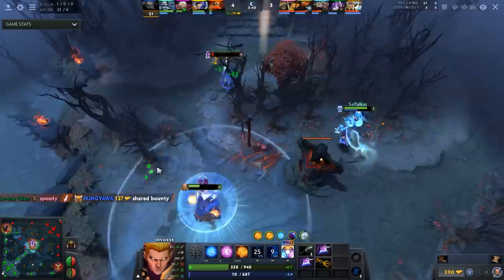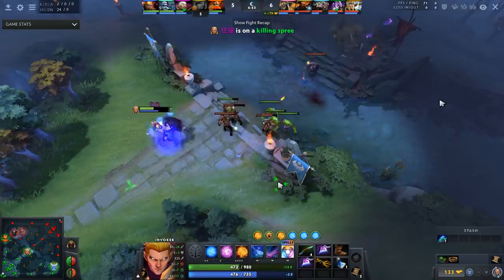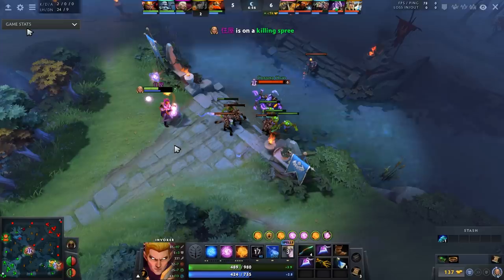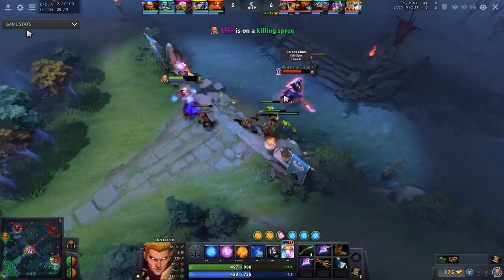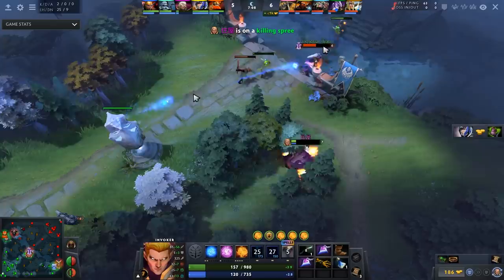A lot of people would look at this and say 'how is he only Archon 5?' The reality is because all the little things are off. This play only needed to be good because he's done everything else wrong. He wouldn't have to make this major outplay if he'd done all the little things right. He gets ganked — thankfully Void Spirit misses the remnant — then does a tornado into cold snap, gets out of vision, hits a sun strike. Pretty good stuff, but never needed if he'd laned well.